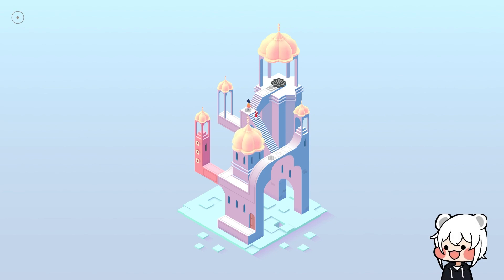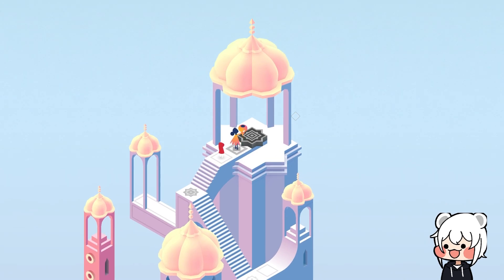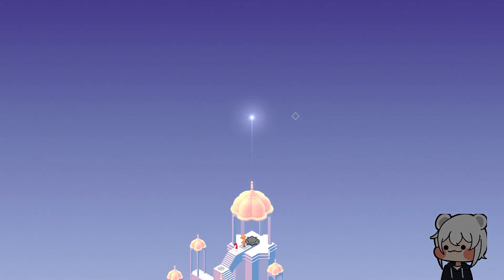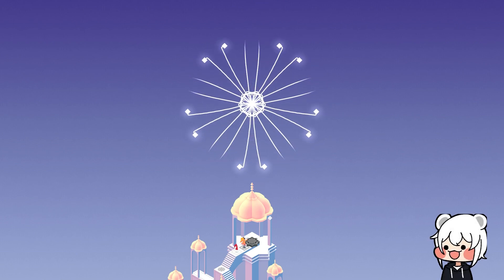I was about to ask why the buttons on this one are different — because usually it's a square or a circle-edged square, but these are stars. They don't provide anything functionally different for puzzle solving, but they do provide a visual aesthetic difference. Let's see what we have here — we don't have the hat either. We pull it out of nowhere — what's going to come out this time?